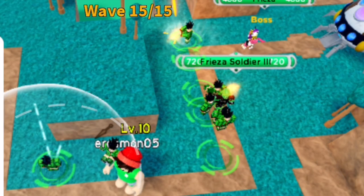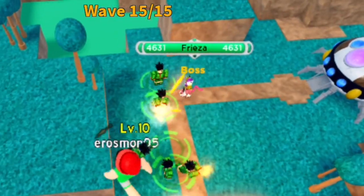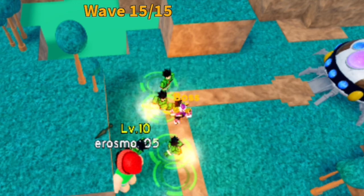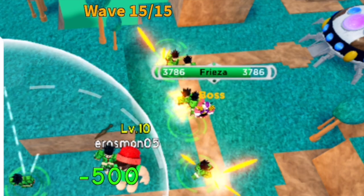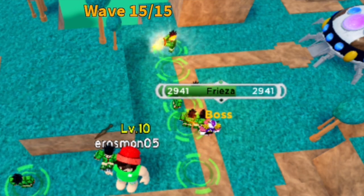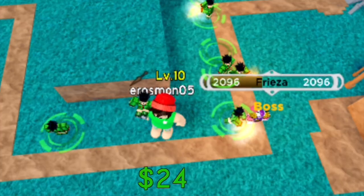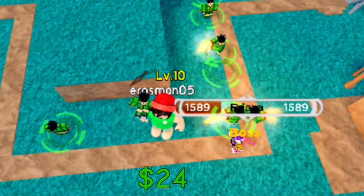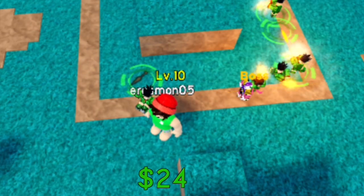For our first boss, Frieza from the Beginner Saga. From the name itself — beginner — this part of the game is made for us to familiarize ourselves, enjoy the game, and choose the champions that we want to use. As you can see, Frieza is almost dead. Don't worry — on the third and final boss of this video I will show you tips and guides. Frieza is almost down.